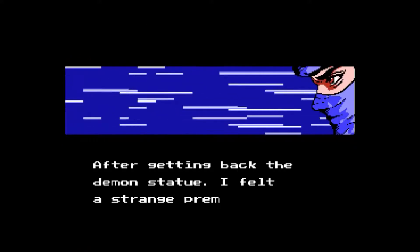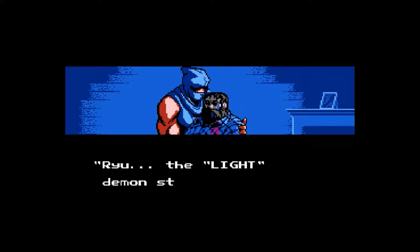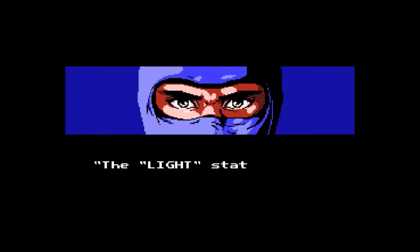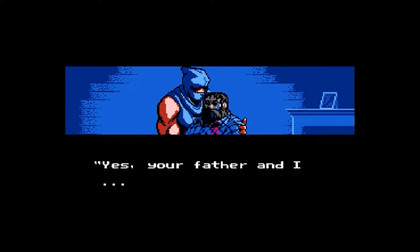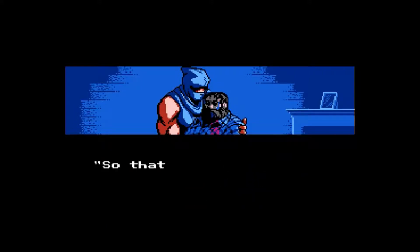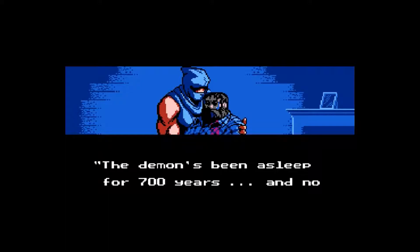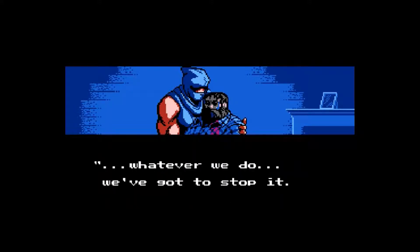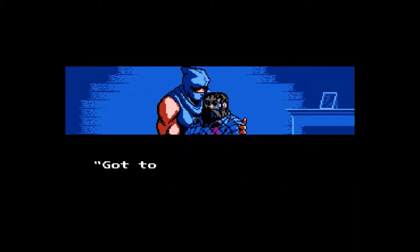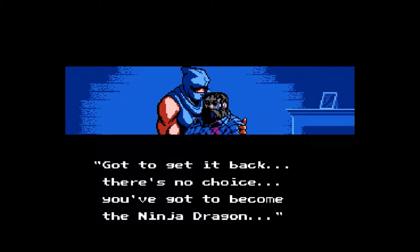I don't know if that boss is the guy who stole the demon statue earlier or if he's just some random guy at the end of the stage. I don't know if we even see that ninja who stole it, but it says we got it back. But by the time we return, Walter Smith has been killed and the light demon statue was taken. Apparently he had the light statue this whole time. So these two guys who knew each other kept the statues so they would never come back together, but if one turned on the other, they could easily get the demon statues back together. We've got to become the ninja dragon — whatever that means.